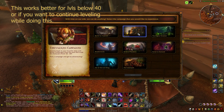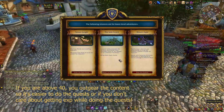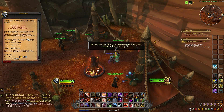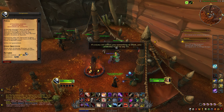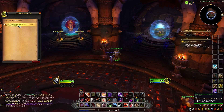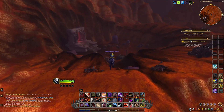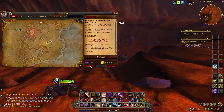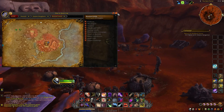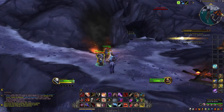You can either talk to Chromie and choose the Draenor timeline, or you can visit the warboard in your capital and choose the Tanaan Jungle. Either of these starts the quest Warlords of Draenor: The Dark Portal, but you have to be very careful as to not mess this up. So follow where the quest indicates - talk to the NPC, go to Blasted Lands, but don't talk to Khadgar at any cost, and most importantly, don't complete this quest. Simply abandon it once you are close to the area, pass through the portal, and voila, you'll find yourself right near your garrison.